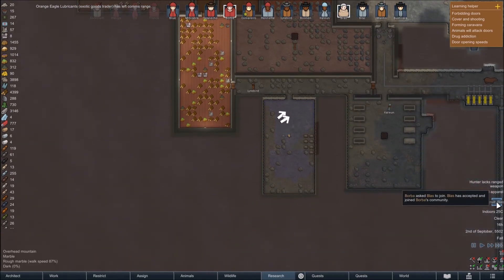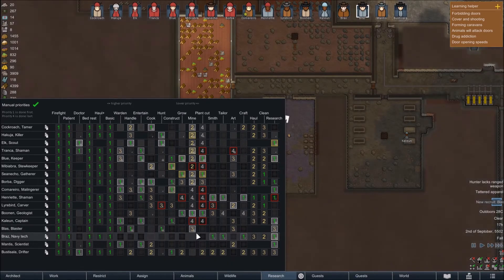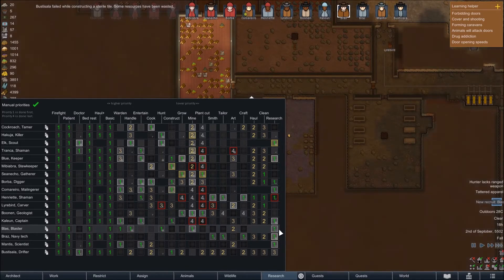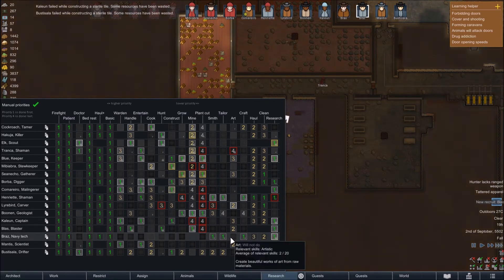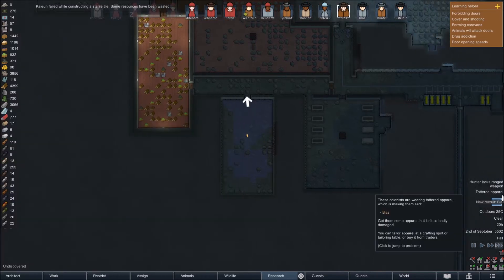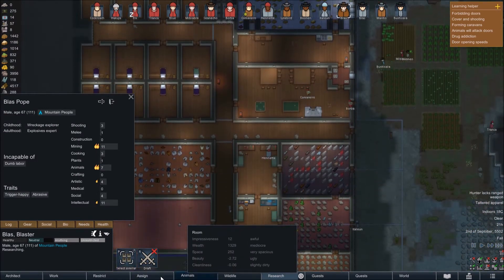Blast is our new recruit! There you are — you're in the middle. Blast is good at entertaining, hunting, and mining. He likes art and research, so Blast is pretty useful. I'll put him on cutting as well if there's nothing left to do. He's not very good at crafting. He is good at animal handling. But it says hunter lacks range weapon — what are your actual abilities? You've only got level 3 shooting, so why are you on hunting?